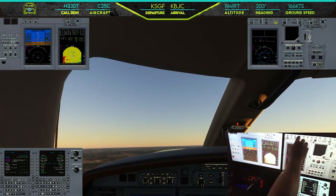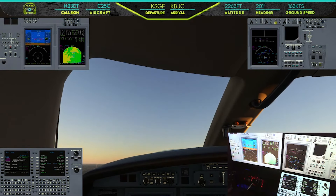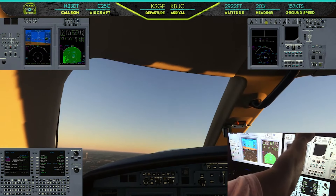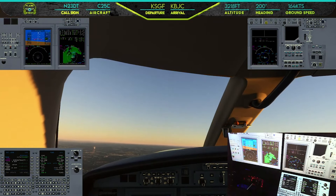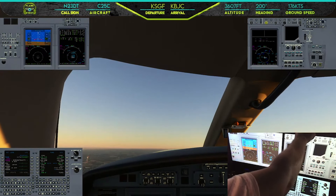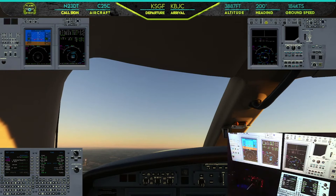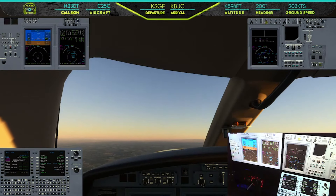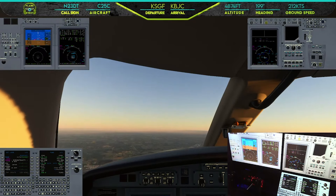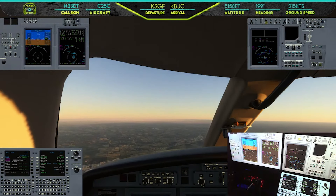We'll go ahead and hit heading mode, flight level change, and turn on our autopilot. Turn right heading 090 and keep on climbing through 200. Flaps can go ahead and come on up, we'll accelerate up to 220. We don't want to bust our speed limit of 250 under 10,000, so we'll just wait for radar vectors like we were planning.